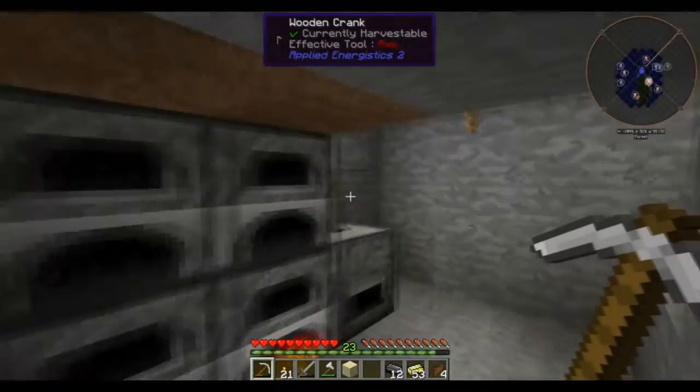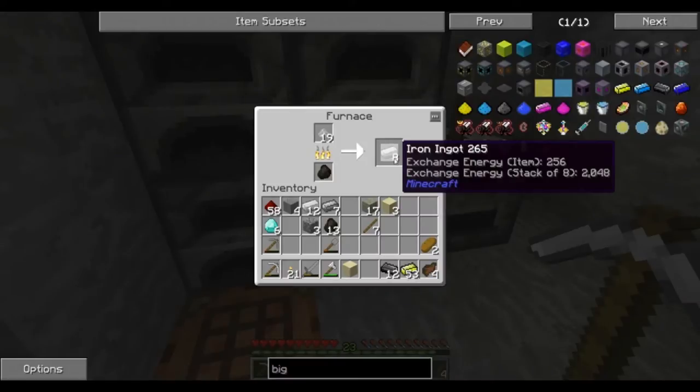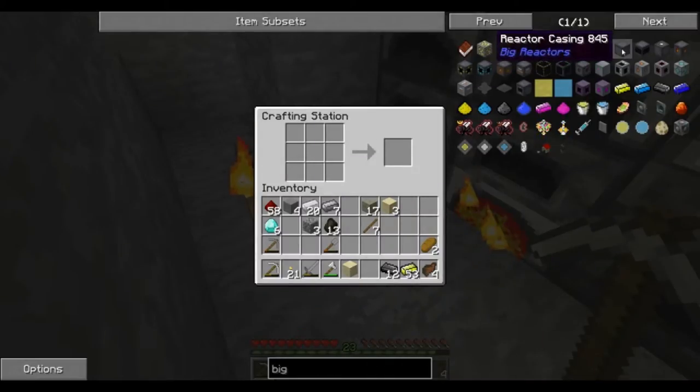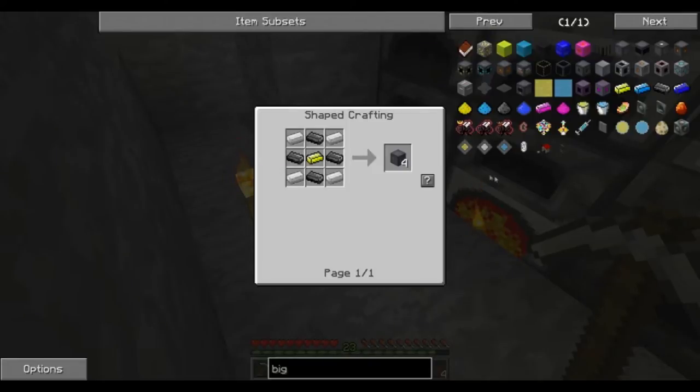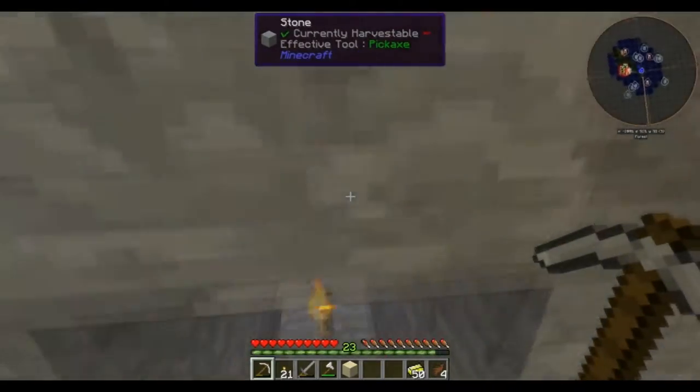Big reactors is my favorite way to go. I used the quartz grindstone to grind up eulorium, cooked up some graphite bars, and I got some iron ingots here. So let's see what we need — we need reactor casings, so we're going to need more than that. Let's see if we can find some.